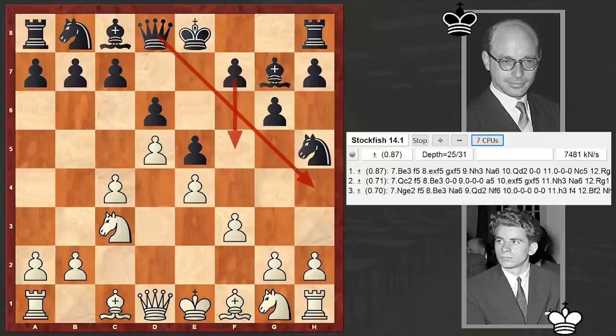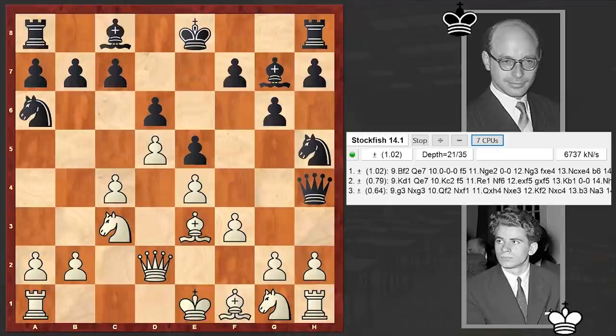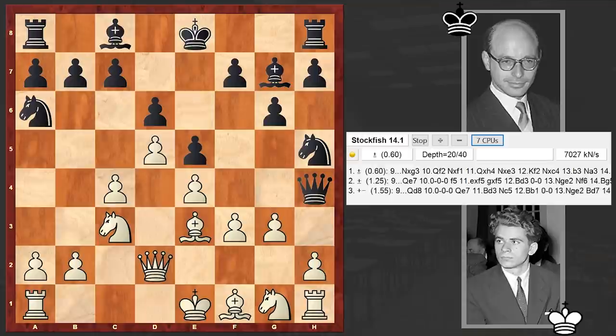Bronstein is opening up the queen's diagonal and at the same time is preparing f5. Bishop e3, Nha6, Qd2, Qh4 check. Here of course white can cover the king with the bishop, but in our game we have g3, which is also a provocative move — white is inviting Nxg3.